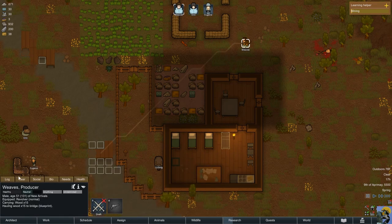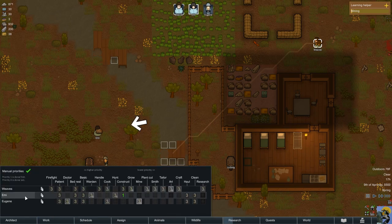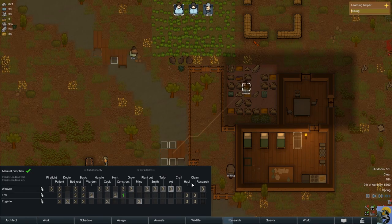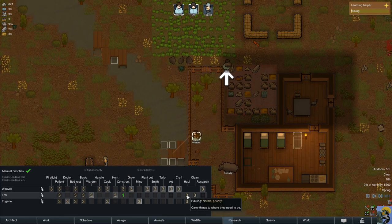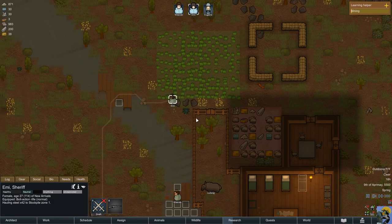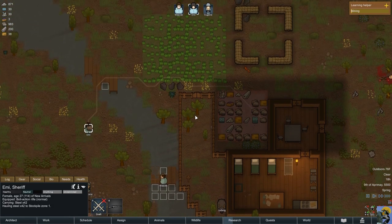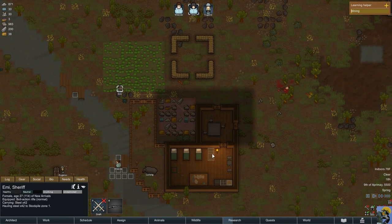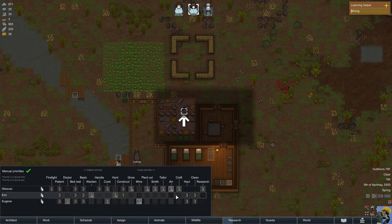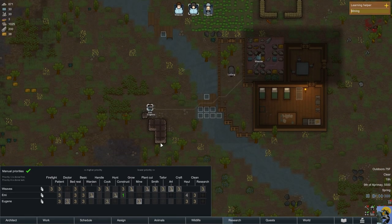Weaves is hauling wood to the bridge and going to be doing construction over hauling. I wonder what that's about. Let's see if Emi changes her plan — nope, she just wants to haul steel. At least Weaves is building that. I'm going to go into work and tell Emi to put hauling at even lower priority. She's still doing it, but she is using this bridge now and climbing over the fences — that's funny. Now she's cleaning dirt, so she's just not going to do building.